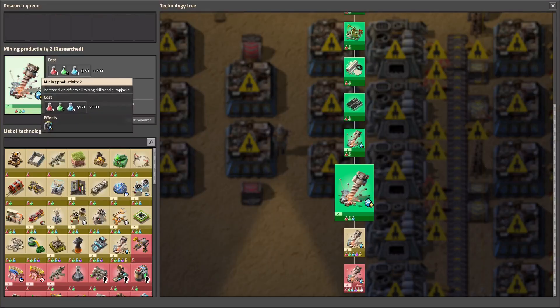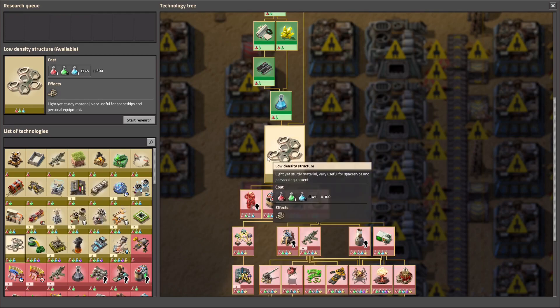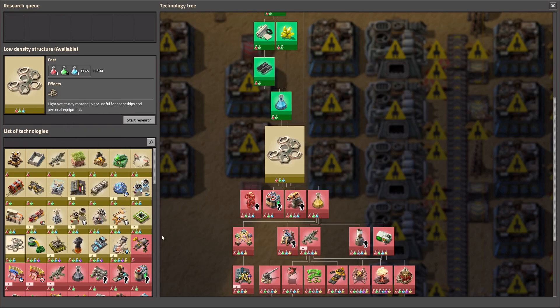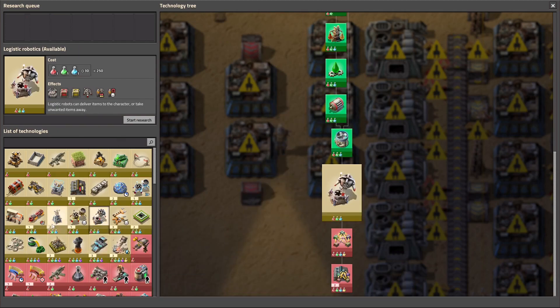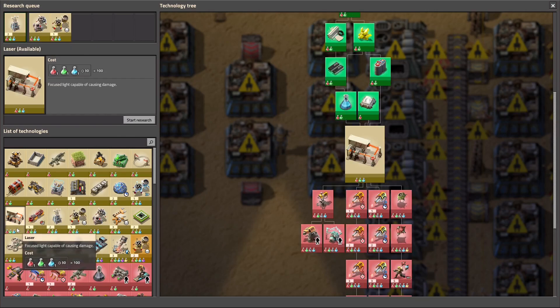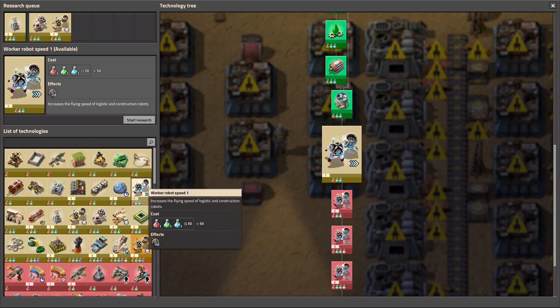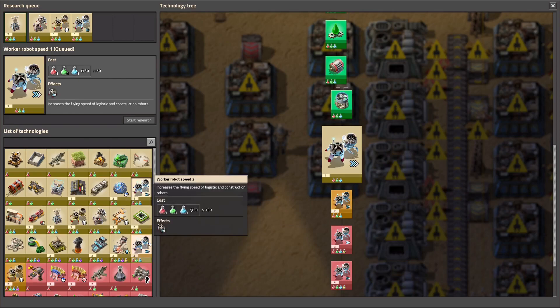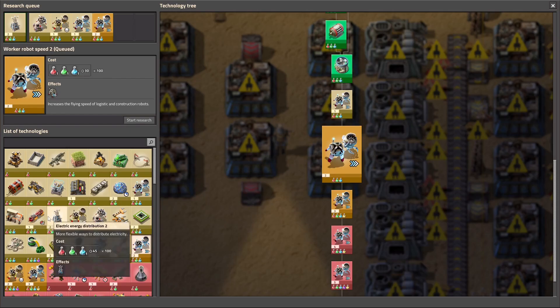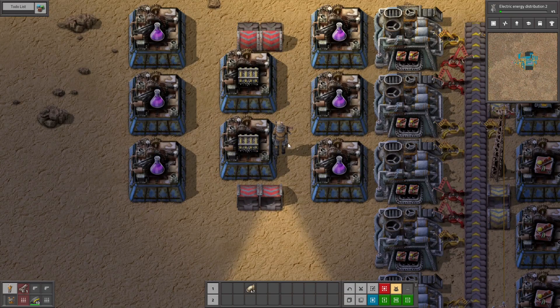Oh, my mining productivity is on. I haven't got purple yet. Am I going for load density already? No, that will wait a bit. Logistic bots — oh no, first these ones then logistic bots, and then cargo size. Do I need laser for anything? No. Maybe some work with robot speed, why not.